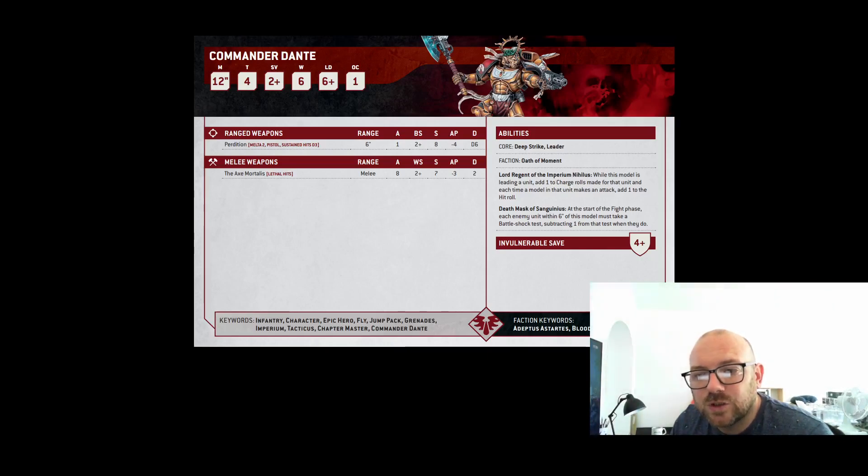You plus one to charges and add one to hit rolls, so Sanguard are hitting on twos. His Pistol Perdition has taken a hit in range — it was nine, it's now six. Melta 2, Sustained Hits D3, which is really good, hitting on twos, Strength 8, AP minus 4, D6 damage. Mortalis has Lethal Hits, Strength 7, AP minus 3, 2 damage with 8 attacks. On the charge for Blood Angels you're going to have 9 attacks, Strength 8 — really good for infantry and taking stuff out. People chewing through Sanguard to get to him takes a lot, so Dante is up there. He's a really good unit.